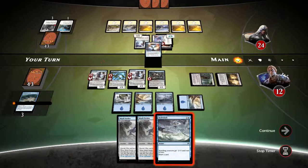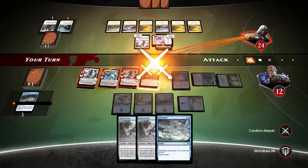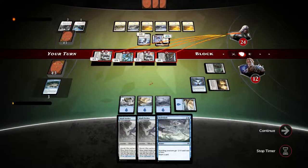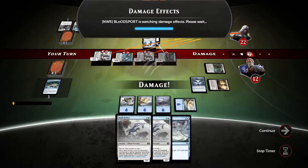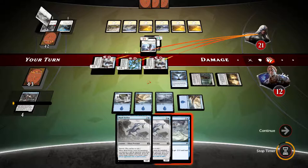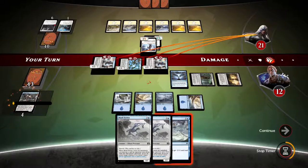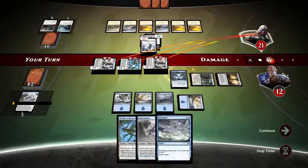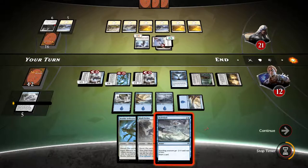Sphinx Tutelage and let's keep Hydro Lash up. Let's swing with everything — why not? Opponent jump-blocks Salvage Drone. I'll draw a card and discard Merc Strider. Sphinx Tutelage to the opponent's face. Let's move on — we'll have Hydro Lash next turn.